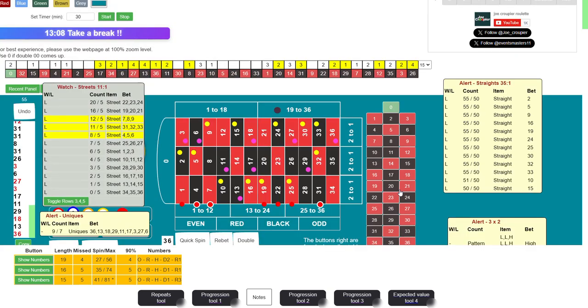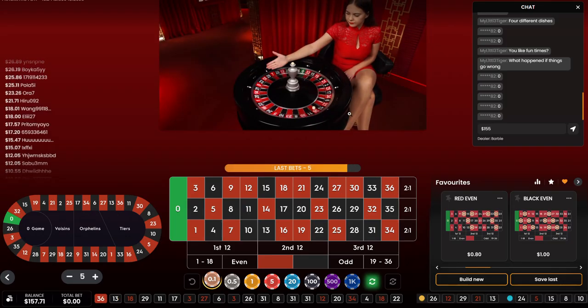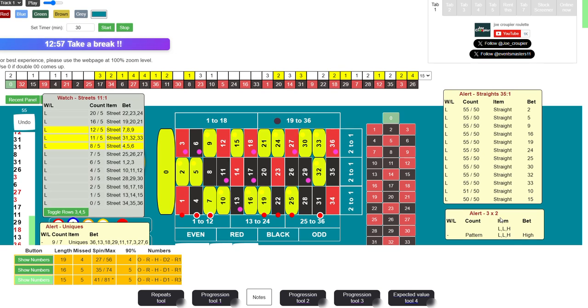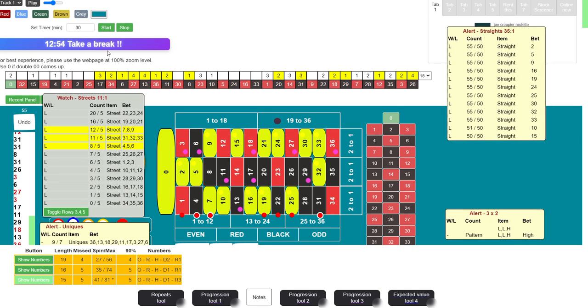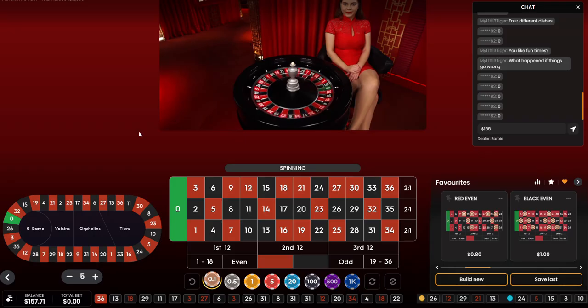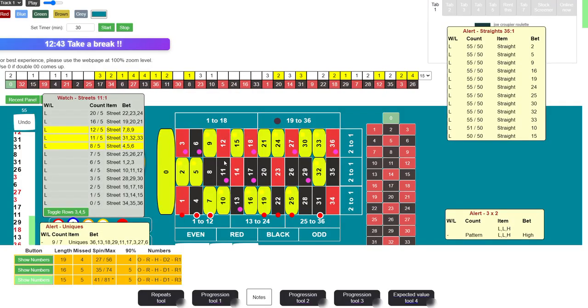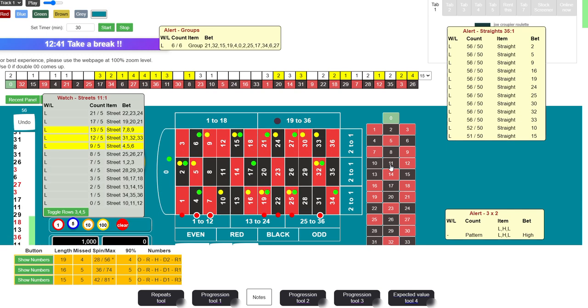That was 36 — we got 36. Right now we have nothing else going on, no triggers apart from this going high. I'm happy with this session — it took about 20 to 22 minutes to get the session profit. It was a bit rough in the beginning but in the end we pulled through, and that's what matters. Number 11 — another repeater right there. He's just repeating a lot of numbers, no good. But I hope you guys enjoyed the video — stay tuned for the next one, peace.